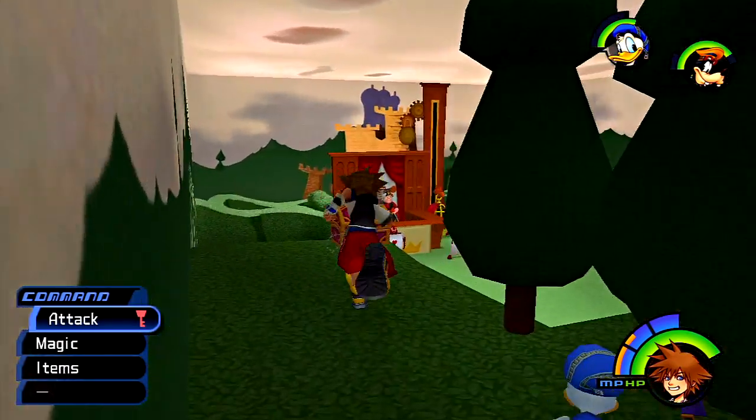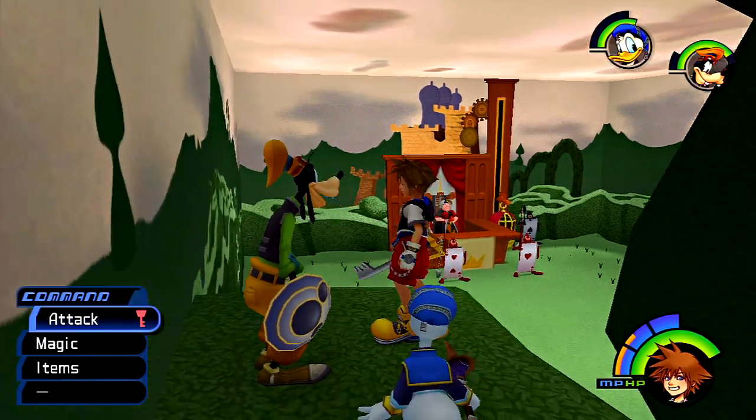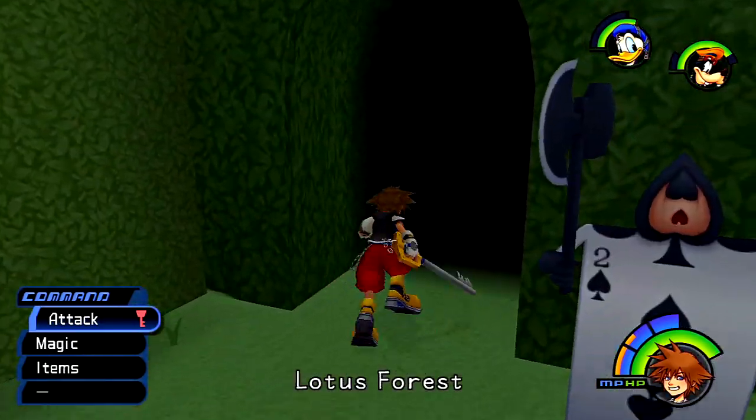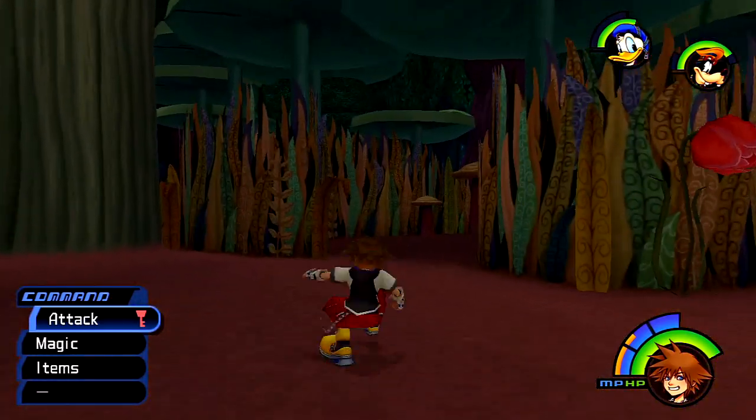I'm going to go ahead and pick up this treasure chest here. There's a Thundara-G — there's pretty much gummy pieces. I really never have used gummy pieces ever. I don't think I'm even going to in this playthrough. The default ship has always just gotten me through, you know — just been fine for me. So your mileage, once again, may vary.